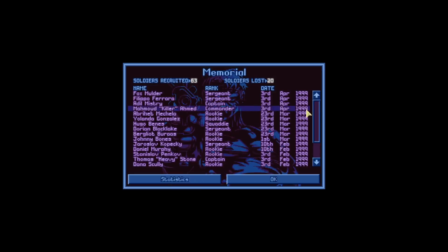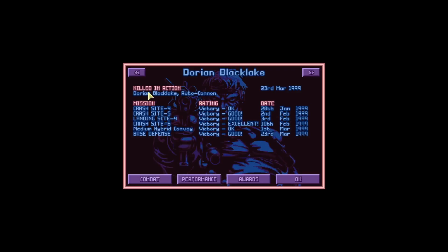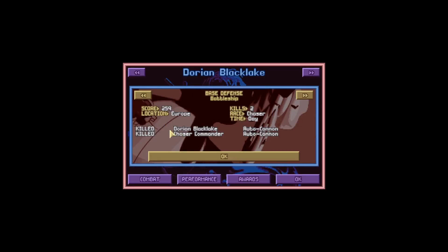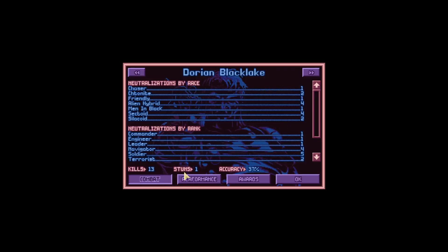I checked it earlier — if you go to Dorian Blackleg, you can see killed in action, what killed him. You can see here: killed in action, Dorian Blackleg, own cannon. He killed himself. You can see it here too — killed Dorian Blackleg and Chaser Commander. That's one he got while blowing himself up. Friendly. Sergeant — I guess that was him maybe.